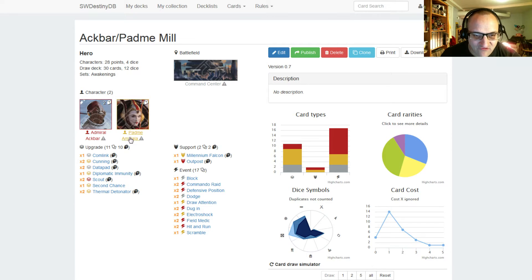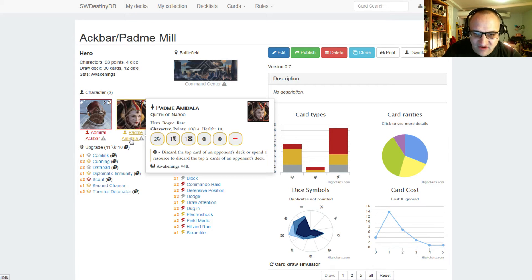We're running two Ackbar, and we also have two Padme dice for 14 points, so we have 28 points out of our 30 points. She has two focus, one discard, one resource, two specials, and a blank. Her special is discard the top card of an opponent's deck, or spend one resource to discard the top two cards of an opponent's deck. Normally discard works out of hand, but Padme allows you to discard off of their deck as well. She also has one die side that discards out of hand too.